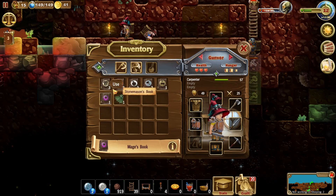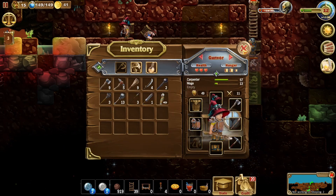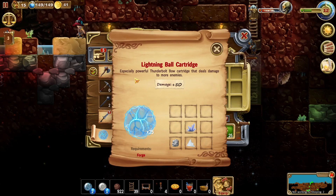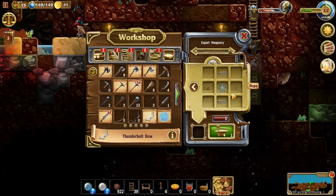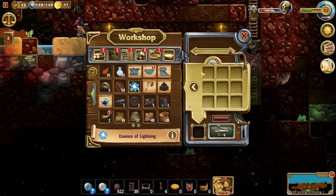Gunvore already has the hat - I think we're going to make Gunvore a mage. That means we are going to need to give him mage's equipment. Let's make some of that equipment. Oh yeah, we have these new lightning bolt cartridges - especially powerful. Thunderbolt bow cartridge that deals damage to more enemies - cool. And a thunderbolt bow that sends a sense of lightning.